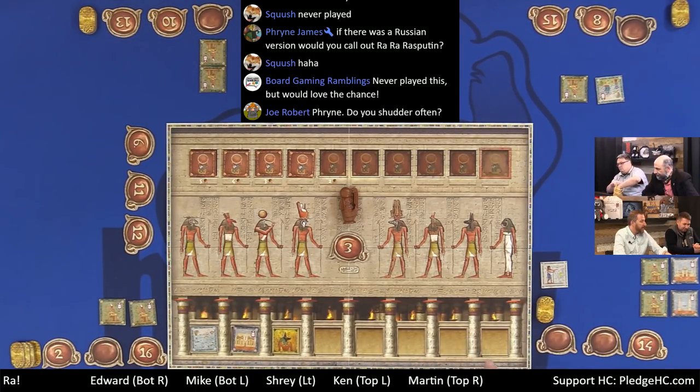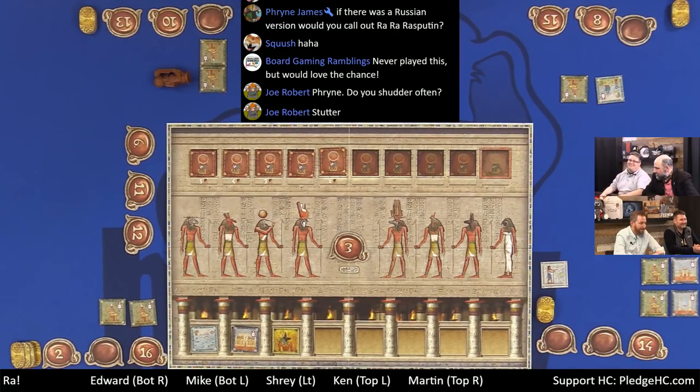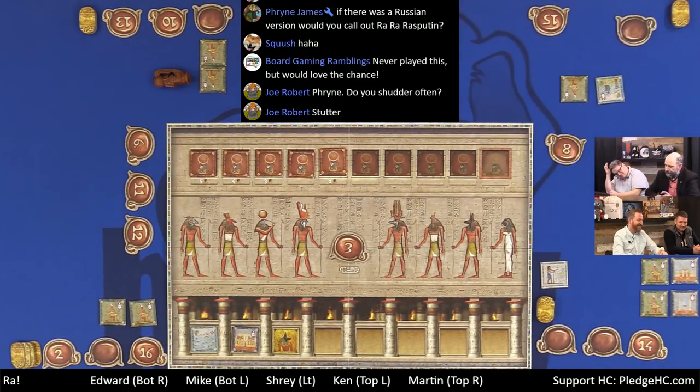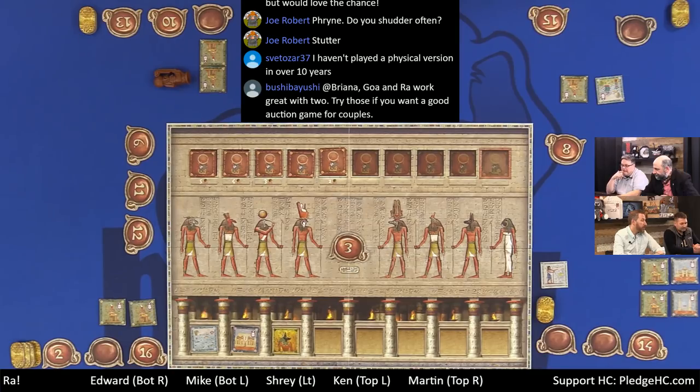A pharaoh tile comes out — the game is pulling lots of pharaohs early. Ken's group calls Ra in every game now thanks to this game. Another Ra is called and Ken bids four, Shrey passes, and Edward bids five to win a pharaoh tile. The pharaohs keep accumulating since they have scarabs. Martin draws a Nile tile — the first river tile — and opts to send it around. Martin wins it for three, giving up his sun tiles, but gains a pharaoh and a river tile.